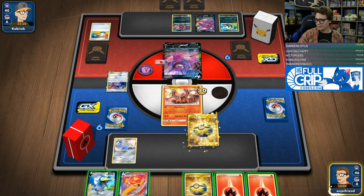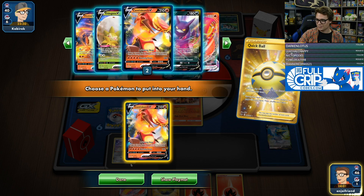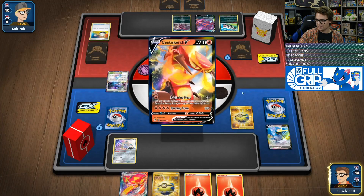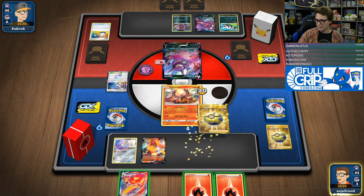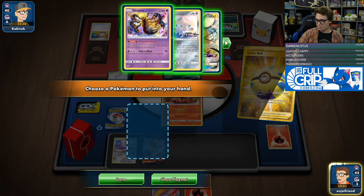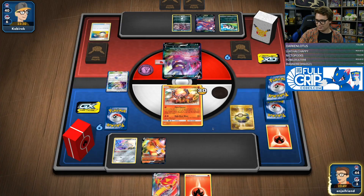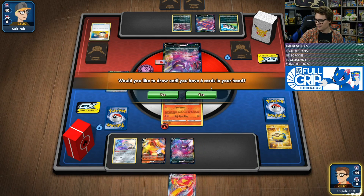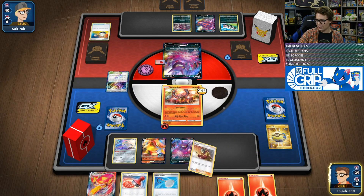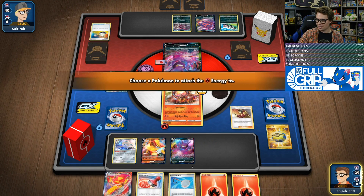Quick Ball away Cramorant I guess. Go get us Cramorant. We're going to draw some cards. Let's go. It's a pretty good looking start. Poggers.